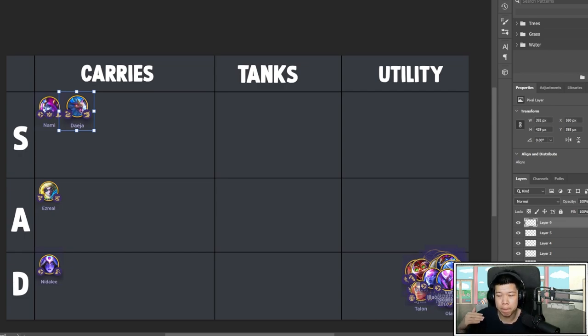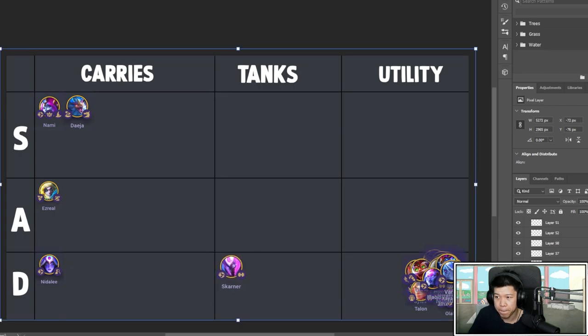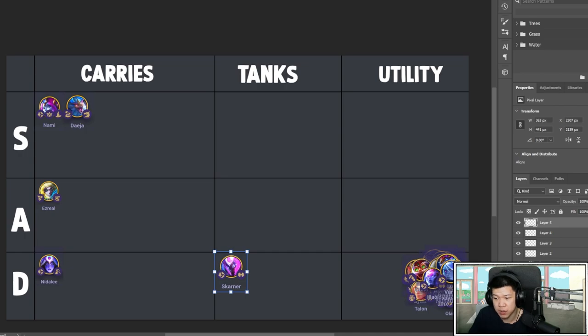Skarner is an okay tank. Tanks are the ones whose abilities give you more sustain and win more time. Skarner has a decent ability that gives him a shield, but it's not the greatest. You don't really want to put items on him, but since you need to scale a bit early with Astrals, you might want to put tank items on him. You can move in Titan's or the classic tank items.